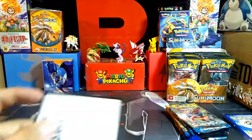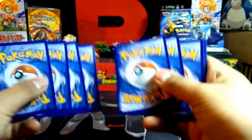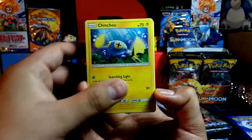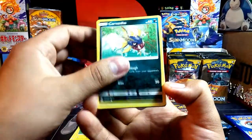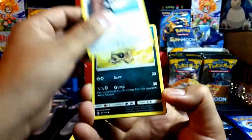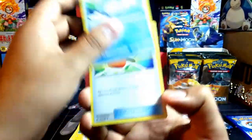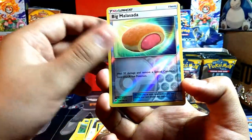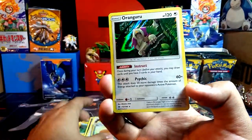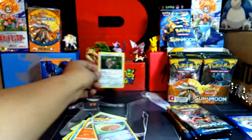Alright, first pack. Starts with Chinchou, Togedemaru, Carvanha, Pikipek, Sandile, Darkness Energy, Bewear, Crustle, Torcat, reverse holo Malasada, and a nice holo Oranguru. Sweet — start off with a holo on the first pack.